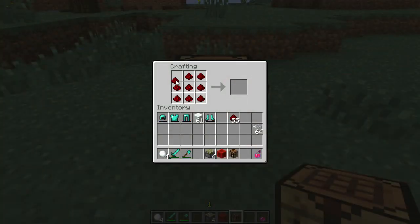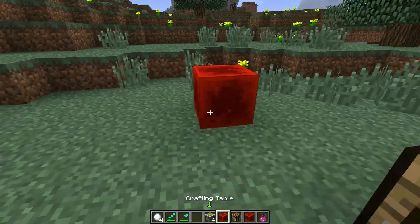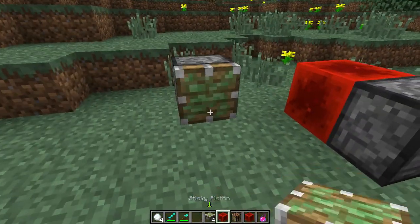A new redstone block has been added to the game. It is crafted using 9 redstone dust, and it acts as a redstone torch that can be pushed with pistons.